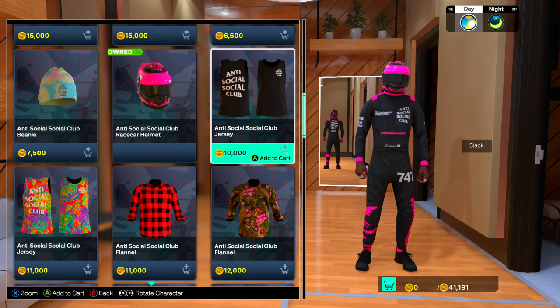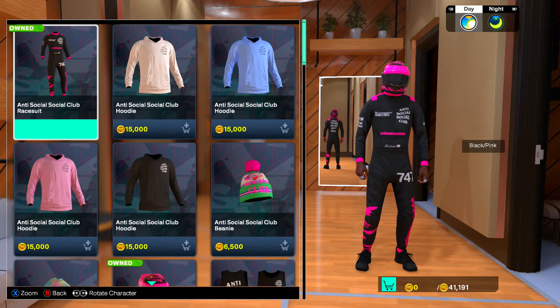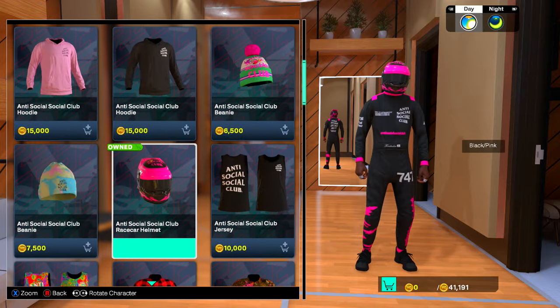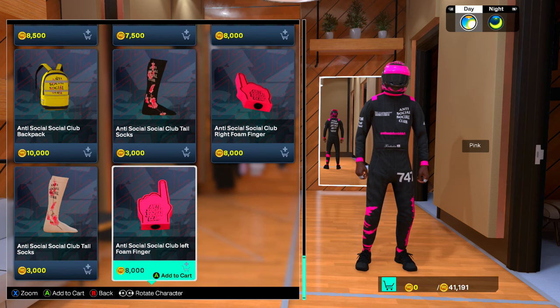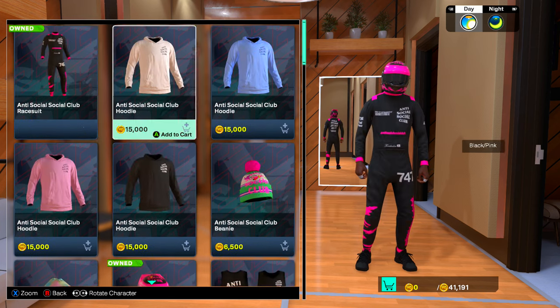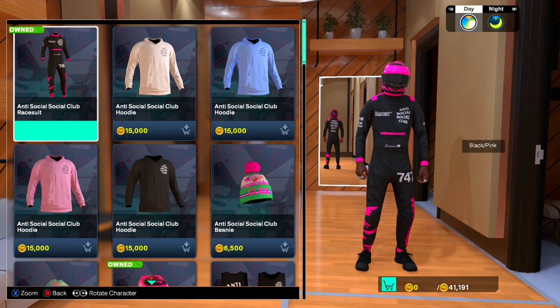It is about — I think it was like 20,000 VCs, something around there, and the suit was like 15,000 around there, something like that. You can see everything in here is kind of expensive, so if you don't got VCs you won't be able to buy it. You can also get these foam fingers if that's what you're looking for, but the race car helmet and the race car outfit are right here.